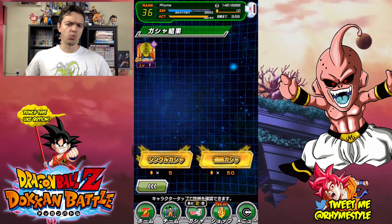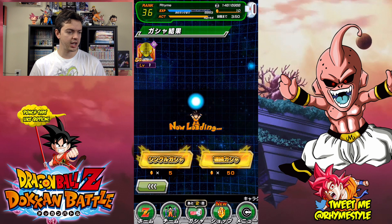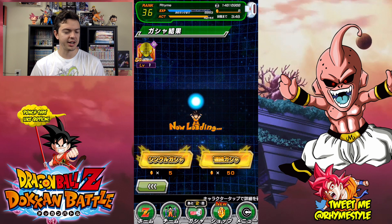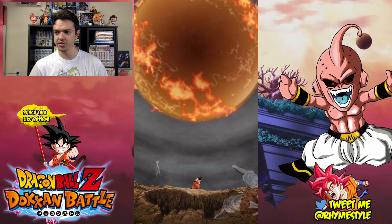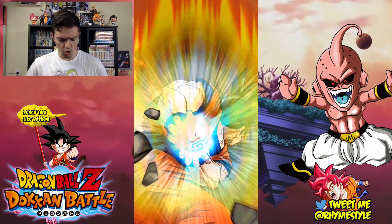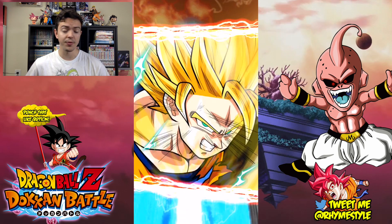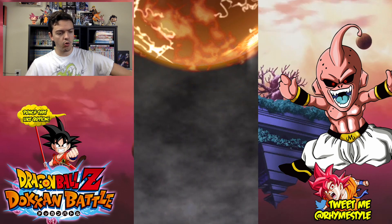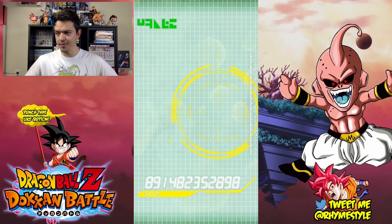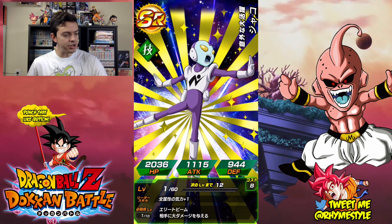Whatever. Let's go ahead and do the last two and then we should be good to go. I can sleep easy knowing I used up these stones during a decent banner. Let's go — Super Saiyan, Super Saiyan. As always, if you've been doing summons on this Japanese Dokkan, comment below what you pulled. If you're stuck on global, let me know what you pulled there as well.